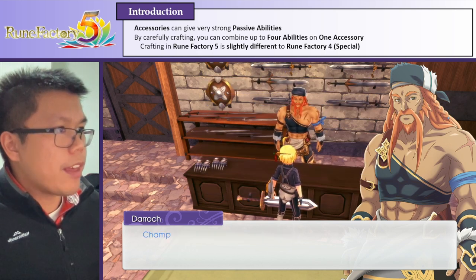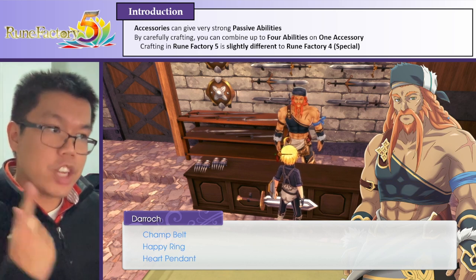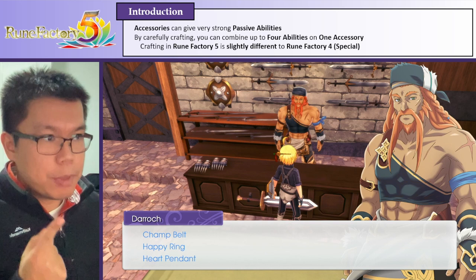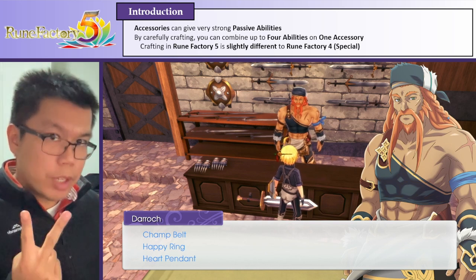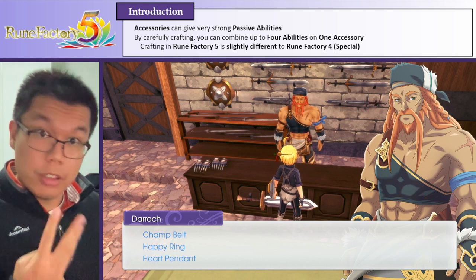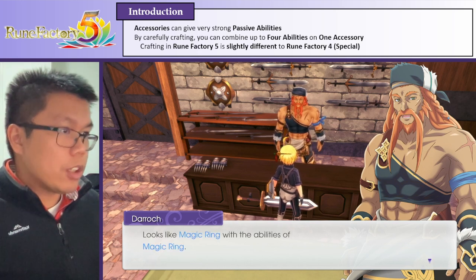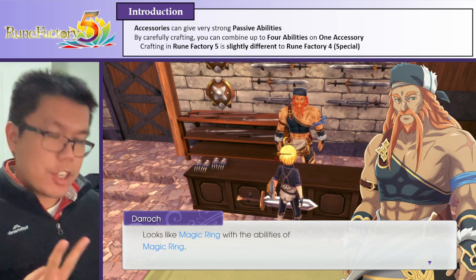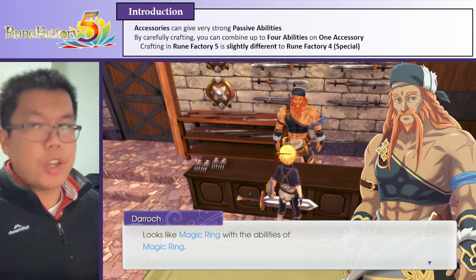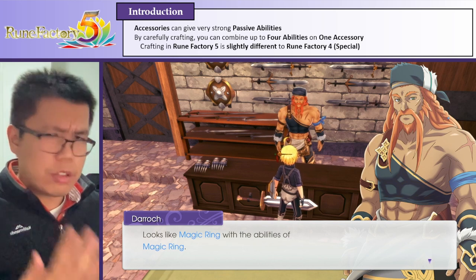If I check my magic ring, I have the abilities of a champ belt, happy ring, and heart pendant. So respectively, they increase my HP, they increase the item drop rate, and they increase the amount of steal points I gain, which are all really good for playing through the game. But it also looks like a magic ring with the abilities of a magic ring - so the magic ring lets me charge attacks faster, which is really good for farming or watering your crops.